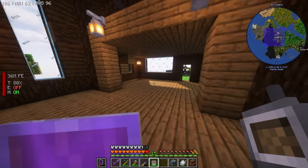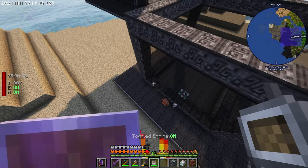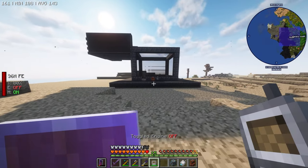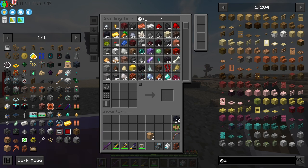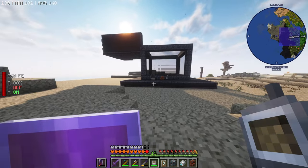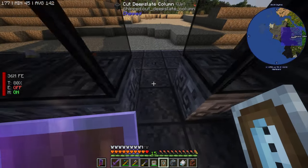Now we can access our storage from 3000 blocks away — that's cool. We can focus on this door; we need to change it to be JEI synchronized. You can make an andesite door, and these doors look nice.